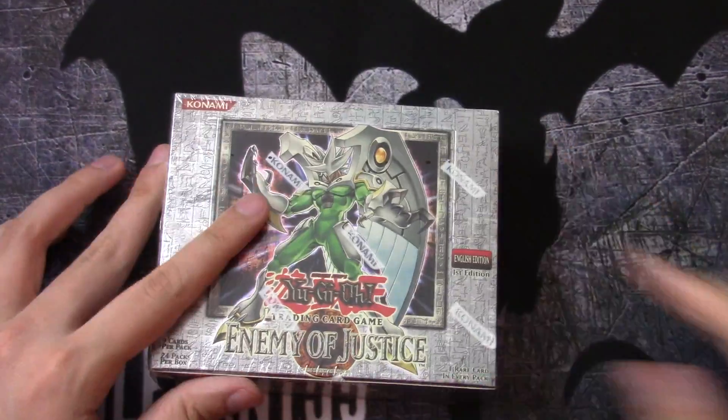Elemental Absorber — wow, this card's awesome. Whirlwind Weasel. Alright, there's the D-Fissure I was talking about.